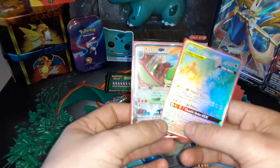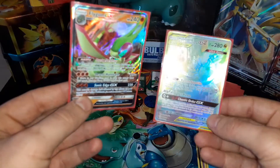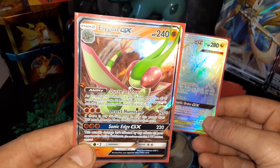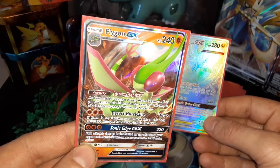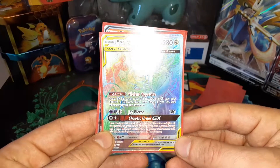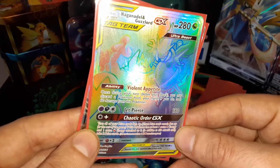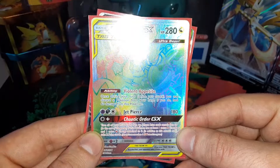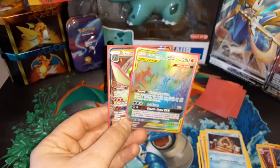So out of four packs we got a hyper rare and a Flygon GX — beautiful looking card. Going for fighting ultra beast here, Naganadel, and Guzzlord. Looks beautiful, always love getting a hyper rare.